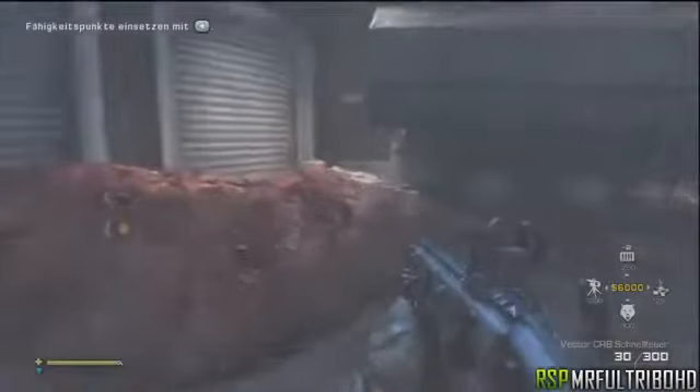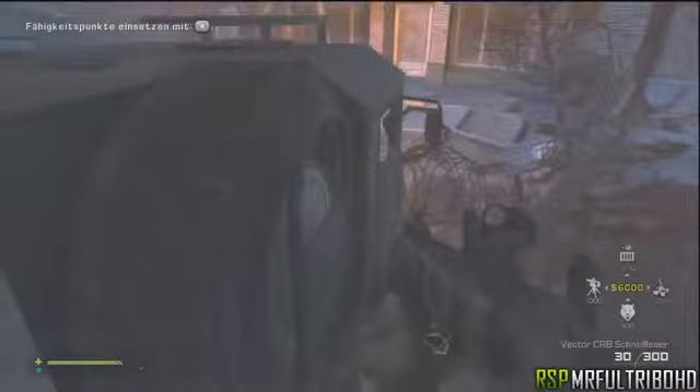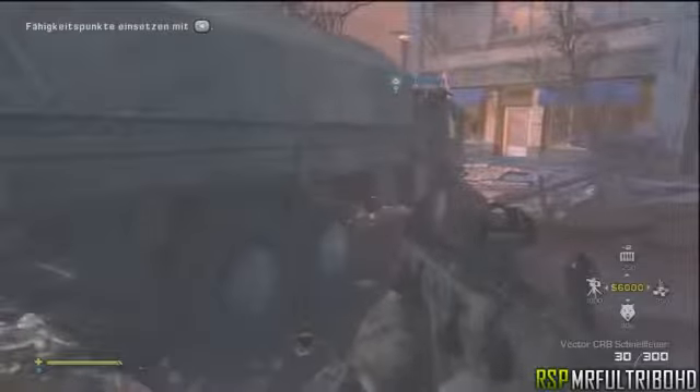Hey, what is going on guys? My name is Fultribo from RSP Productions and in this video I'm gonna show you guys the first ever out-of-map glitch on the Extinction game mode. First off, you will need to have at least two players in the game and you want to go into town, exactly at the same spot or location where I am.